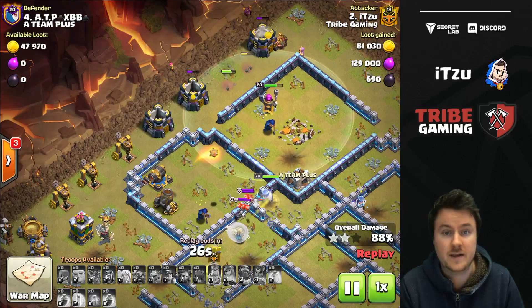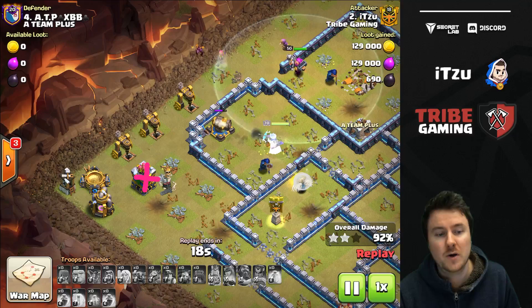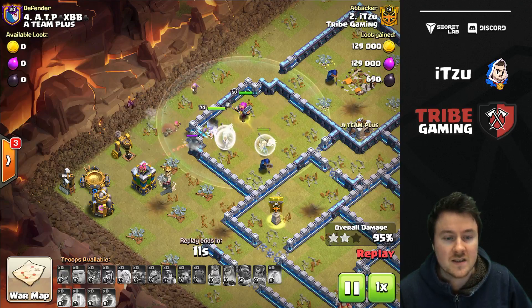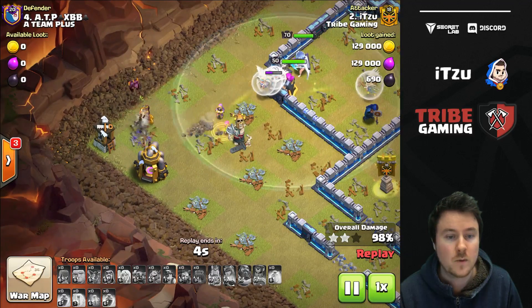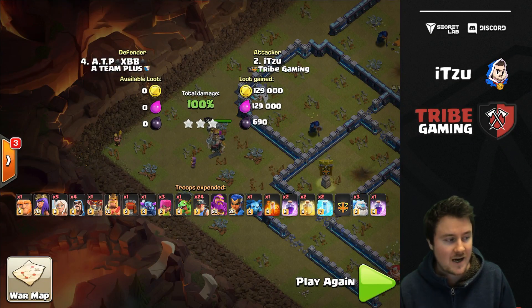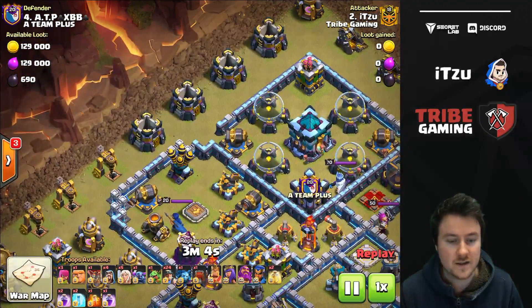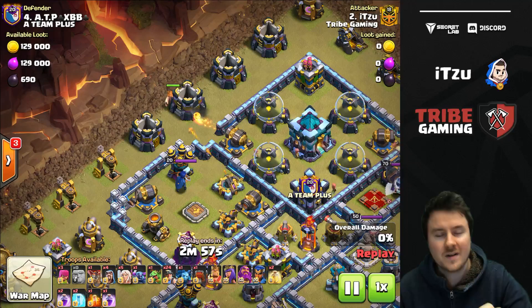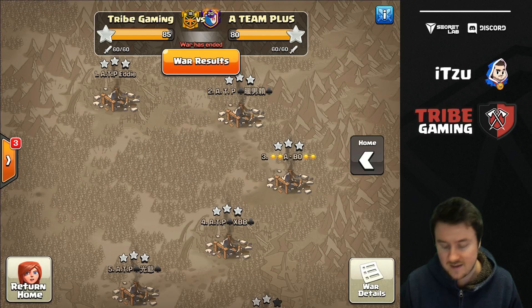I will show you guys the timing at the end. The timing was so clutch because my king did not take out this archer tower. I was supposed to drop wizards there because I thought my king would take out the tesla farm and the archer tower with ease. But then lucky split for me - the troops are splitting, the miners are splitting, a couple of them on the archer tower, a couple on the builder hut, elixir collector - and this means this is going to be a triple. Check out the timing on this one: three minutes eight seconds to start, and the giant was placed at around one second left in the attack. So it was super, super close. We messed up a couple of things over there, but still we managed to get the triples in the end.